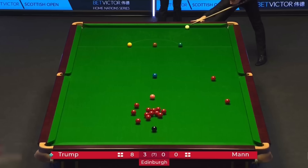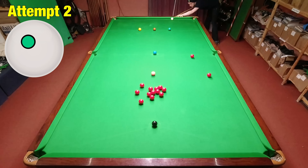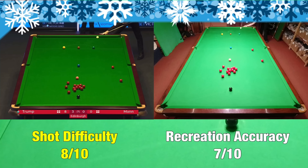Shot P is the first inclusion of Judd Trump on this year's list, who managed to pull off this wonder shot at the Scottish Open that required an awful lot of working out. It's a difficult one to hit as well, as you have to catch the first red pretty full. I was a little thin on my second attempt, but it still went in and I ended up in good position on the black.